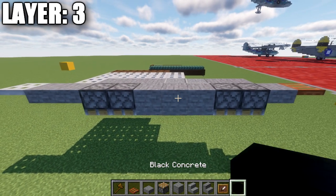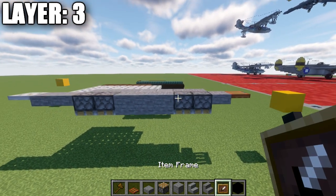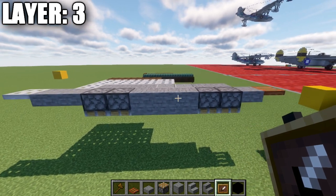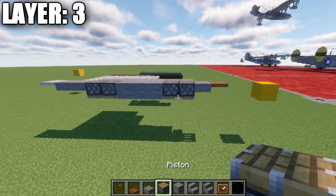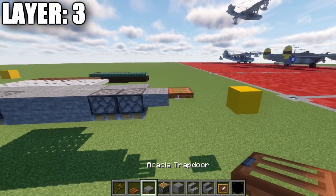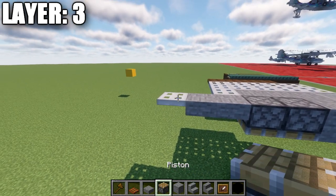For layer three, we're going to place down a row of three stone full blocks, then going in both directions two upside-down pistons. For Java players, the pistons help with shaping; if you're on Bedrock or Pocket Edition, place an additional stone block to the sides of that row of three and a stone top slab where the second piston would be as a good alternative. After that, go to the front and place down a stone top slab, then an oak trapdoor. For the back, place down two stone top slabs going back and then an iron trapdoor.